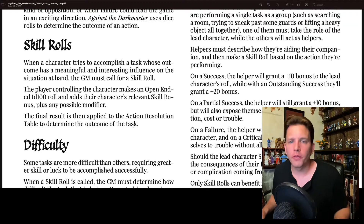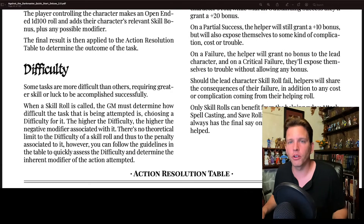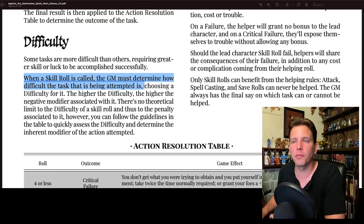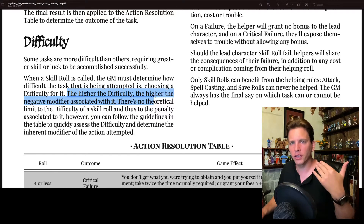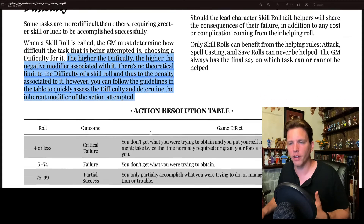The basic way of resolving a skill is to make an open-ended D100 roll and add the character's relevant skill bonuses plus any possible modifier. Each particular thing you're trying to accomplish has a difficulty. The Game Master must determine how difficult the task being attempted is and choose a difficulty for it. The higher the difficulty, rather than having a number you're trying to roll over, the higher the negative modifier associated with it. There's no theoretical limit to the difficulty of a skill roll and thus to the penalty associated with it.